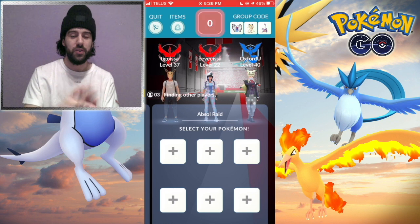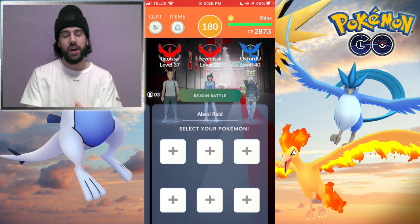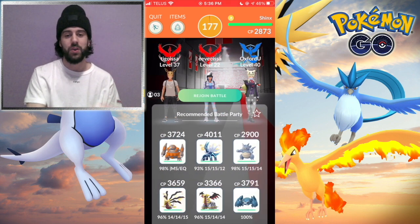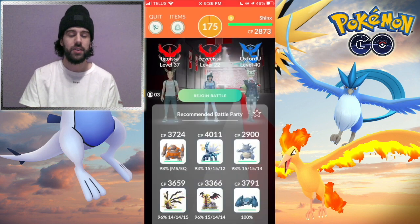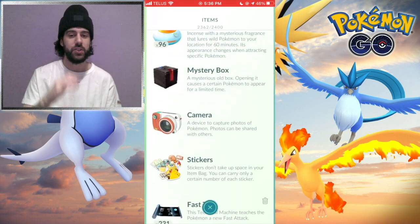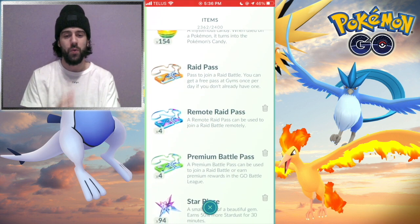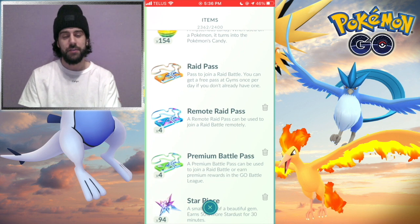Those two people in the raid are going to be doing the raid and I'm going to be in the lobby. Now I'm going to choose to exit the raid, and when we go back into my bag you're going to notice that even though the raid did start, because I never joined it myself I'm still going to have four remote raid passes in my item bag. Definitely a technique that could be useful.